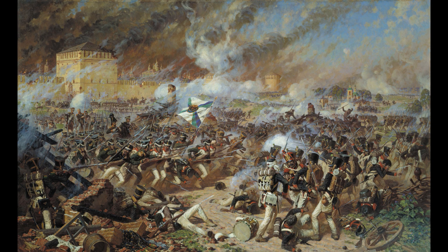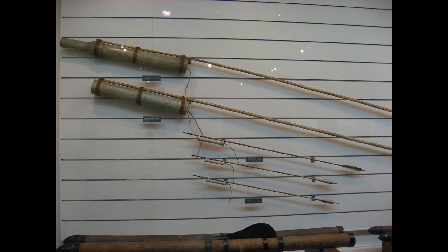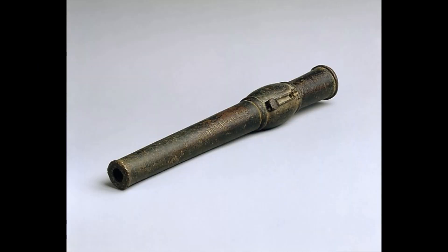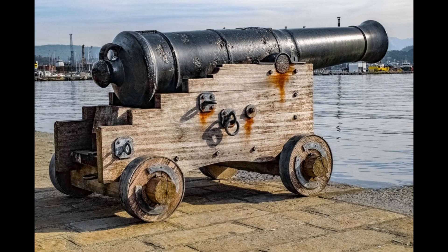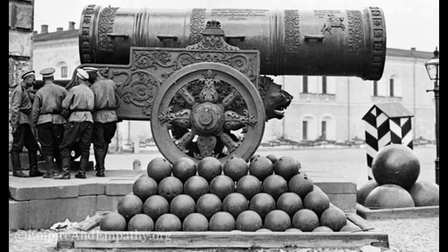Since the beginning of time, armies have driven weapons advancement in an effort to gain the advantage over their adversaries. One of the earliest mass-used gunpowder weapons was the Chinese Fire Lance, a spear with a primitive powder charge strapped to the tip that would discharge flames and pellets up to an effective range of 3 meters. The Fire Lance was succeeded then by hand cannons, which gave way to the classic artillery we know and love. By definition, a cannon is a heavy projectile weapon that uses propellant to launch larger charges than small arms, and at greater ranges.